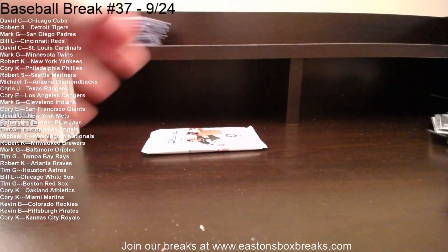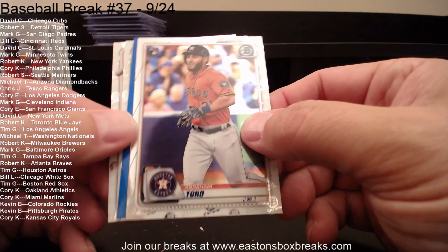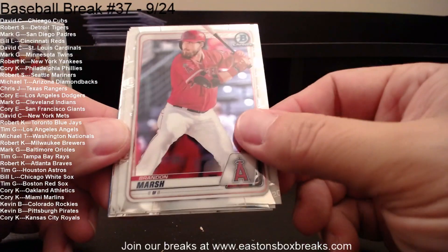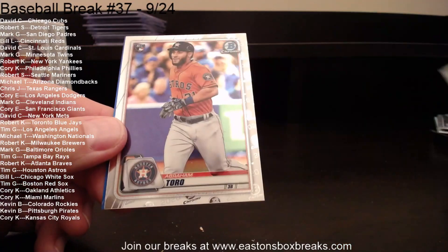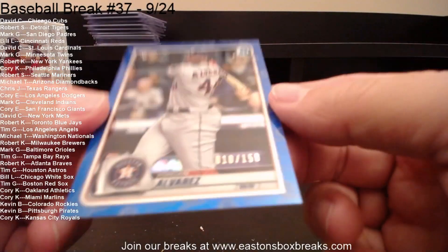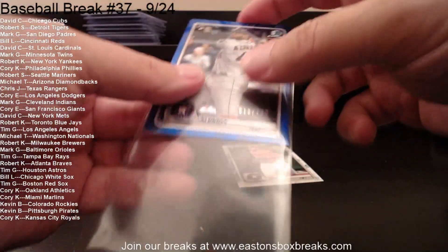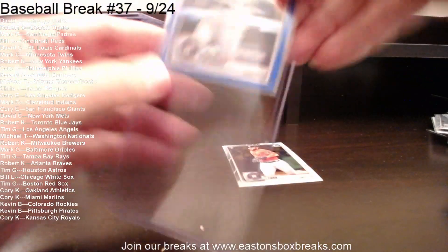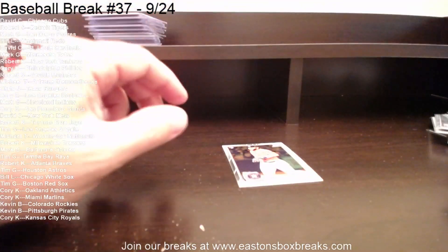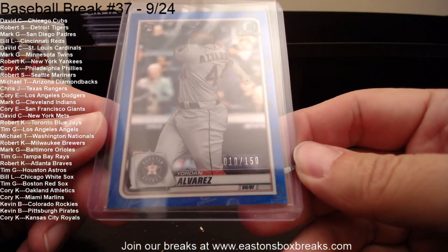Last pack for the first mini box in Bowman Chrome. Starting with Nolan Arenado to the Rockies. Abraham Toro rookie going to Houston and Tim. We have a color card — Brandon Marsh, Angels. Batty to the Mets. There's our Toro rookie, and our color is going to the Houston Astros and Tim G.: Yordan Alvarez, number 10 of 150. Very nice card. Yordan rookie, 10 of 150. Nice pickup.